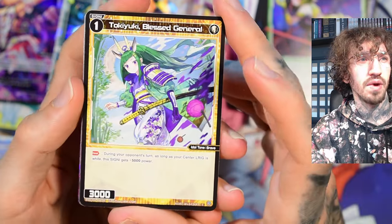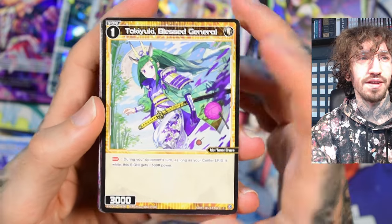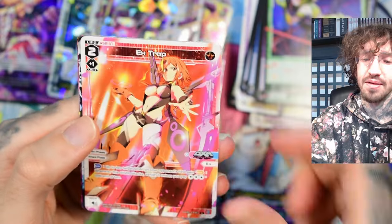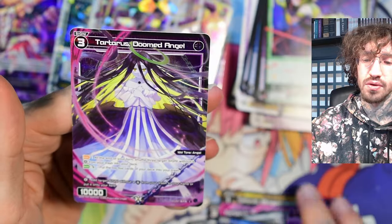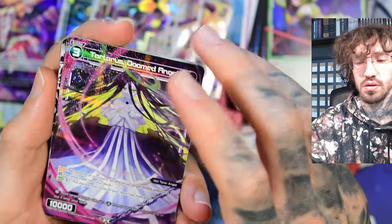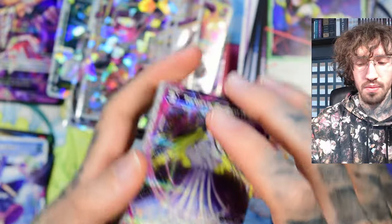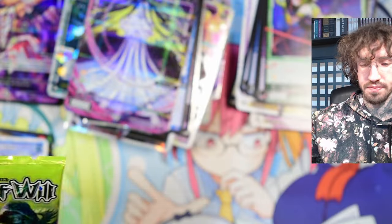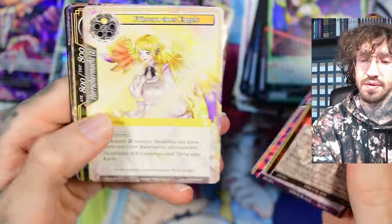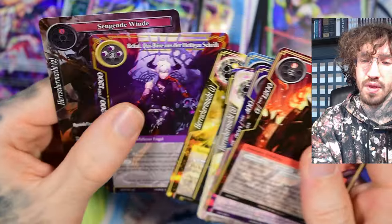Last pack for this unboxing — I just noticed my face is super white on the webcam, sorry. Some last-pack magic — no secret rare, just Tartarus, another black angel that looks more like a demon. That's the end of the video. For more unboxings please check out my channel, and see you in my next unboxing. Thank you for watching, bye!